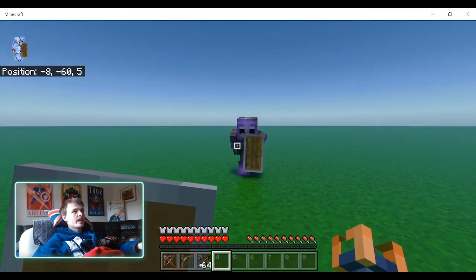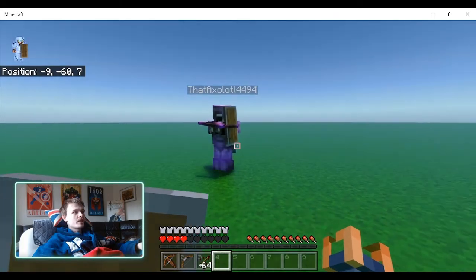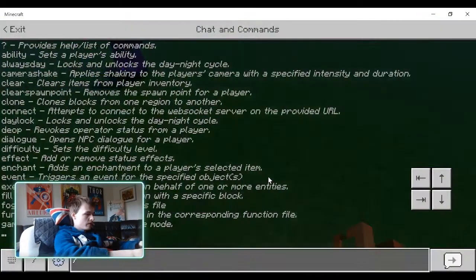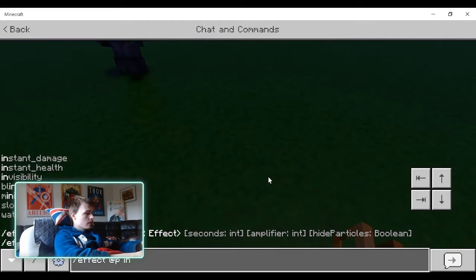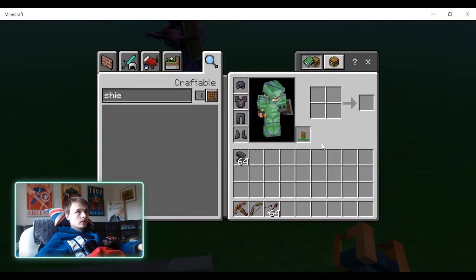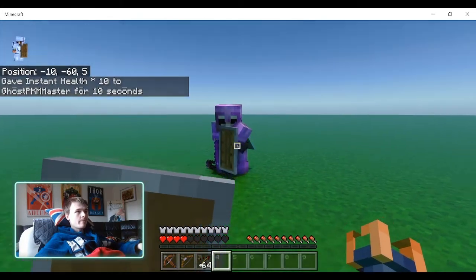Right, so Axolotl - first shoot me with a regular bow. Okay, it does go through the shield a bit and it did over half health to me. I should give myself some golden carrots - effect at P, health 10, 10. So now shoot me with a crossbow. Hmm, does the same amount of damage.